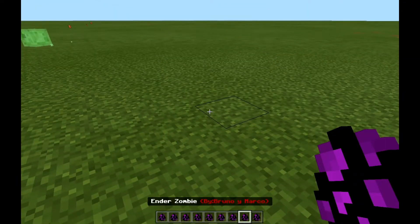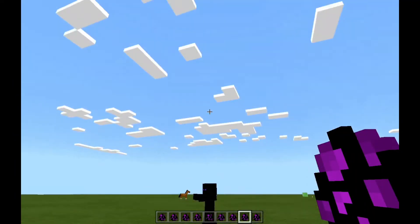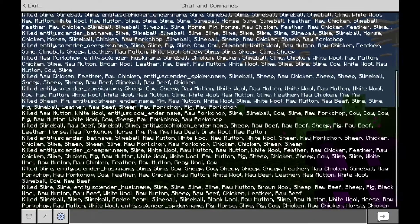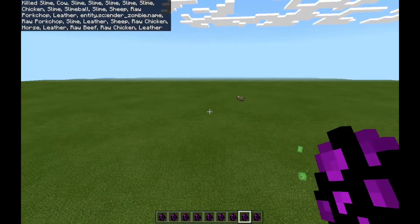Next up is the zombie — the Ender Zombie. Oh, it doesn't burn in the daylight! That's cool. I just realized he doesn't burn in the daylight. When we slash kill him... I saw him drop, but he didn't drop anything. You get it? Oh my God.